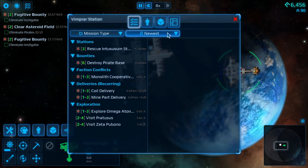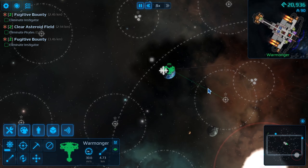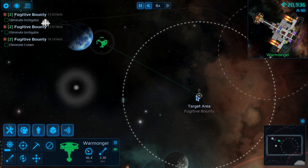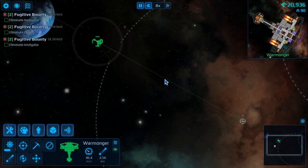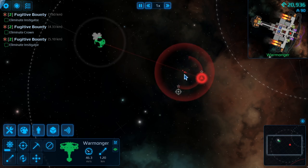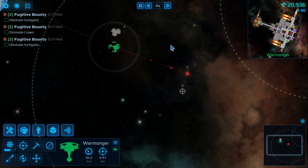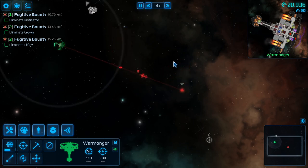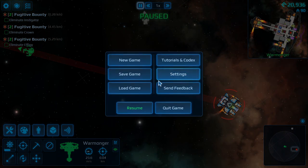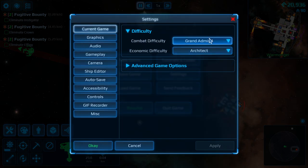Let's sell some stuff, buy some missiles, and kill some people. Our first goal is to go kill whatever's here so I can have this asteroid field. Once this is dead, the asteroid field will be mine — that's what it's all about. I'm going to start doing some piracy too. I've learned from the previous run what I can and cannot get away with. Quick check — it seems a bit too easy. Grandad more difficulty, good.